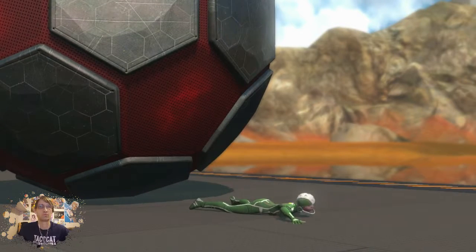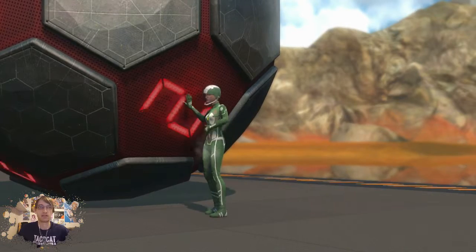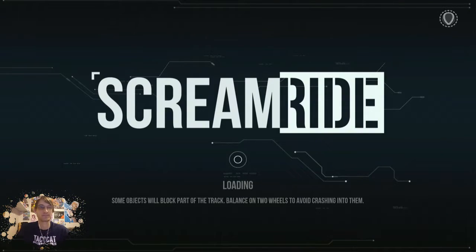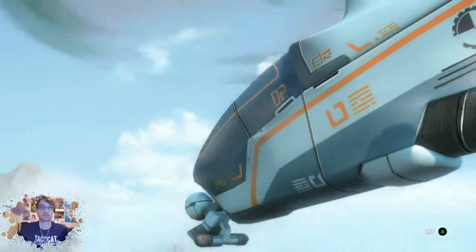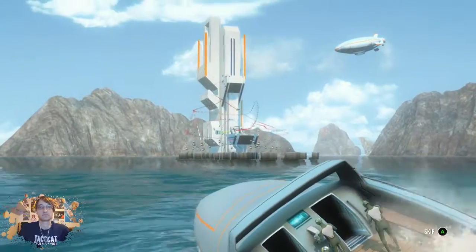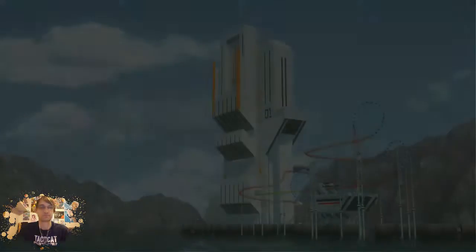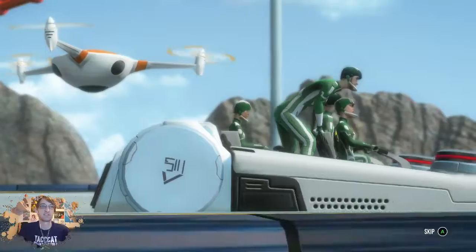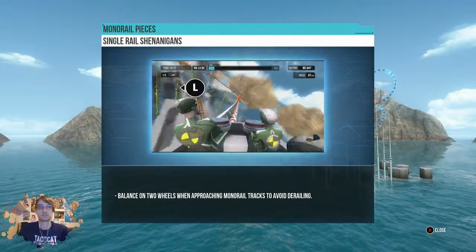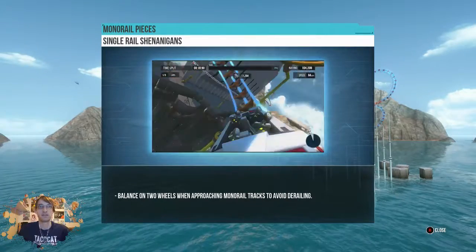Ooh! Well, at least she's okay. Oh my god. Let's see what this is. Riders at this location have been assigned upgraded exosuits to counteract increases in speed and g-forces — push the envelope beyond what humans normally consider safe or wise. For this scream ride, we've outfitted your car with explosives; time their use wisely to maximize destruction and scream rating. Balance on two wheels when approaching monorail tracks to avoid derailing. These people are nuts.